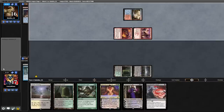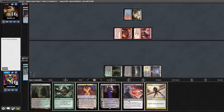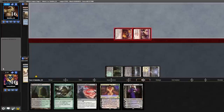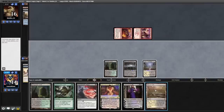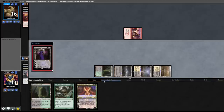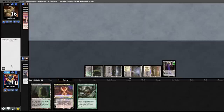Opponent plays out a Swiftspear, hits us for two. I'm going to actually Vindicate their land here, pass back. Opponent attacks for two, no land drop — we're looking good. Play out the Marsh Flats, Thirst down the Soul Scar Mage, cast Liliana, minus Liliana. They have no board.